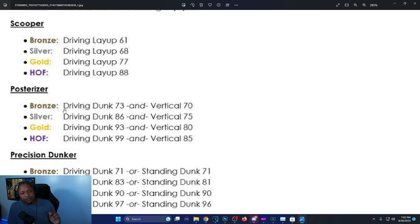Posterizer silver was 85 before so it's basically the same, but the vertical requirements are new. Gold is 93 dunk with 80 vertical for elite contact — same as before you just needed 80 dunk. Hall of Fame is 99 driving dunk and 85 vertical, which is a lot compared to before when you only needed 80 for elite contact. So you have to get that 85 vertical if you want to be a pure slasher.